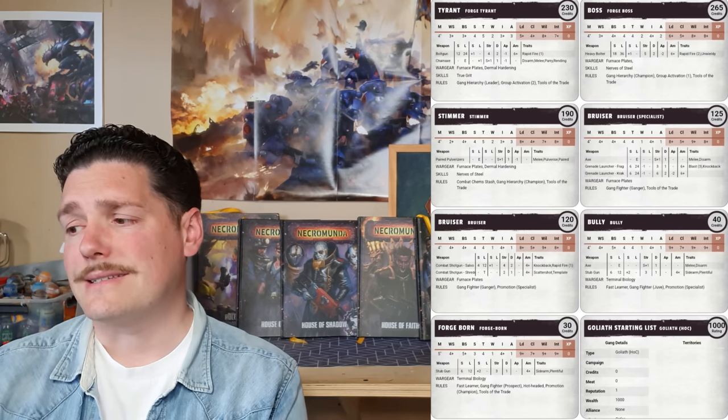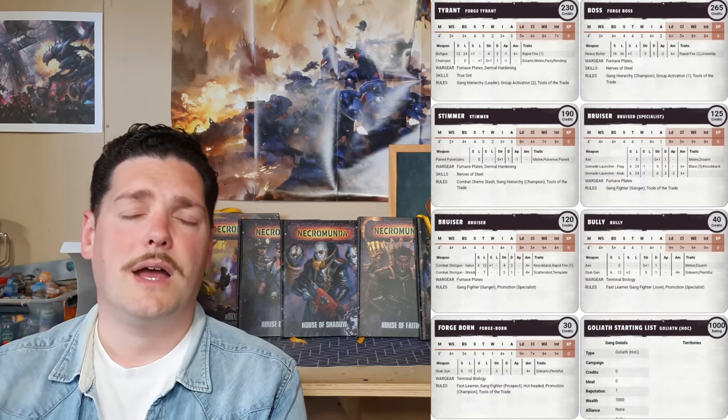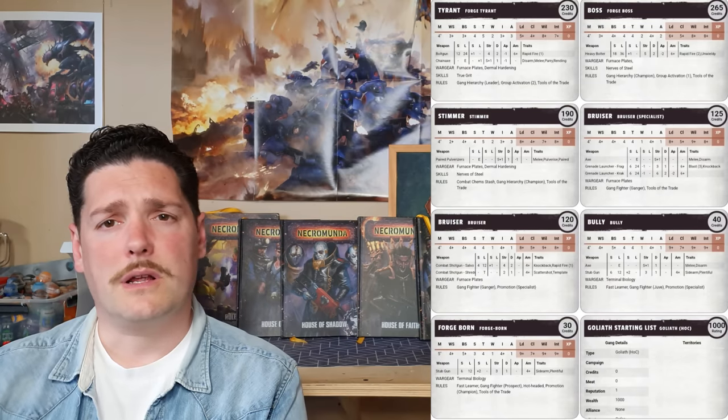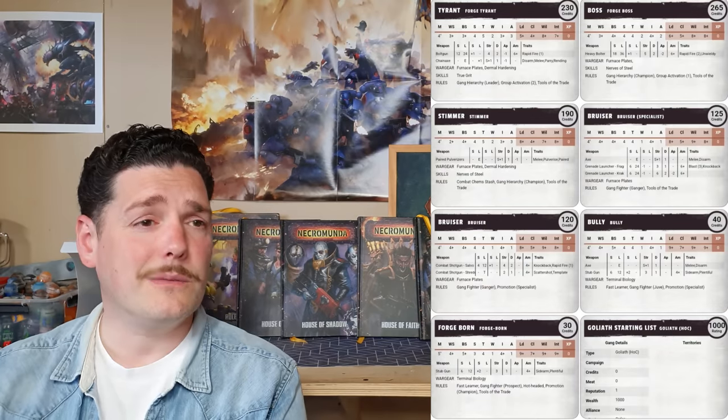The last two fighters are a Bully and a Forge Born. The Bully — your juve — has an axe and a stub gun with Terminal Biology, a downgrade meaning he can die more reliably, which takes 10 credits off making him only 40 credits. There's also a Forge Born — your prospect — which contrary to my previous thinking I now feel are quite valuable just because of their slightly higher movement of five. Only a stub gun plus Terminal Biology makes him 30 credits. Movement five on a Goliath list means one fighter can get objectives you might otherwise miss. Seven fighters — seven is the magic number in Necromunda.